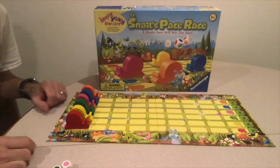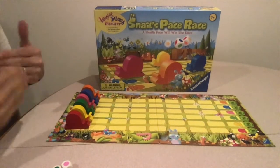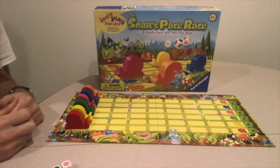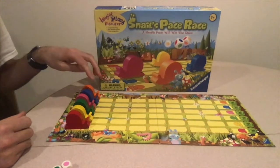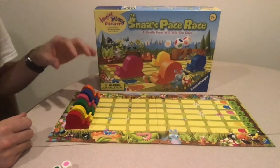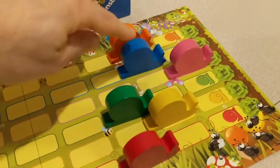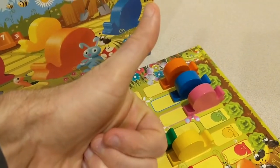We have also played this game cooperatively — that means we work together and try to beat an opponent that's not really there. We either all win together or we all lose together. We select three snails and try to get them across the finish line before the other three snails. For example, we might pick the pink, blue, and orange snails and compete against the red, yellow, and green snails.